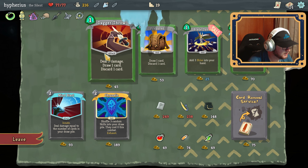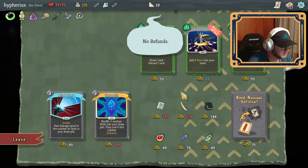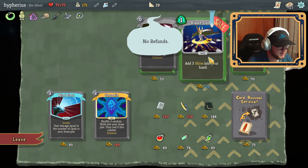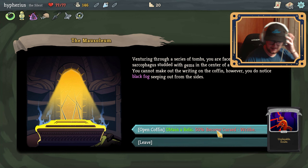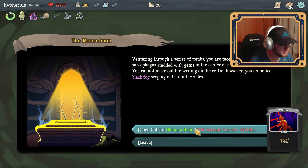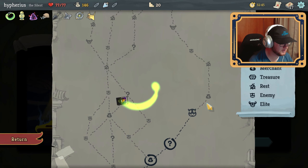Deal nine damage, draw one card, discard — that's pretty good. We'll do shifts. Unplayable and innate, but I can remove it for a relic — that's fine because I also draw extra cards with this character innately.